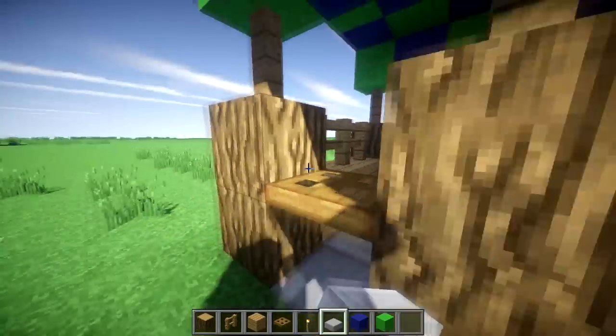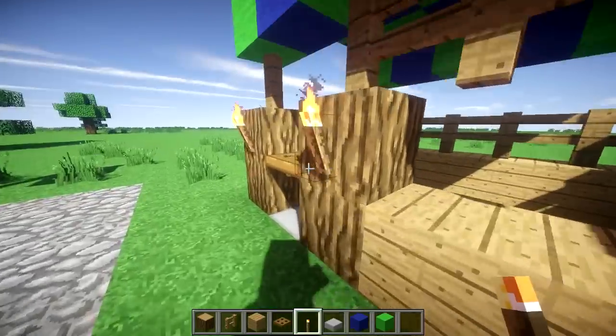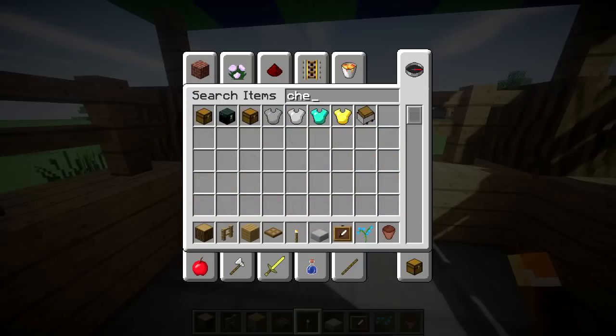You just need some torches, so put some right there and right there, and then some on the inside so you can see inside it. Then grab a chest and some item frames — grab the chest here and you can throw the chest really anywhere.